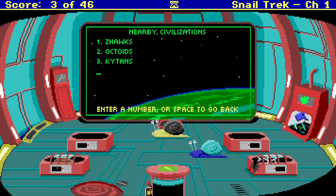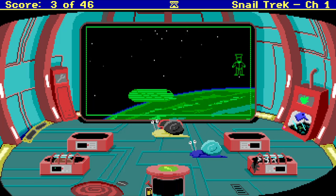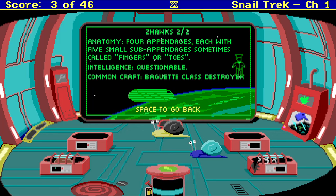Encyclopedia. Are these like enemies? Zehawks are a non-molluscian race located in the Gamma Quadrant on the planet Pepin. Not much is known about them. A number of hostilities have occurred. Recommendation is to avoid contact. Anatomy: four appendages, each with five small sub-appendages, sometimes called fingers or toes. So the Zehawks are humans. Got it. Intelligence questionable.